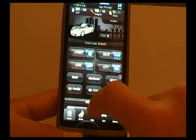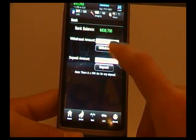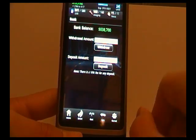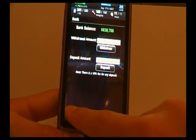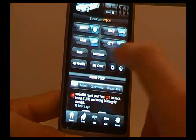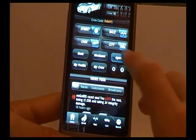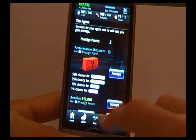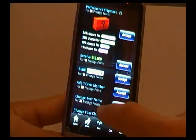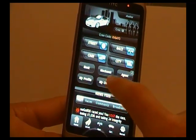Oh, I forgot to tell you — this is your bank. You can store your money here so when you're out of the game you don't get robbed by other players. This is the mechanic — he only takes money from the bank and fixes your car. This is the agent, which is for prestige points and costs real money, so you can buy things like extra money or crew members.